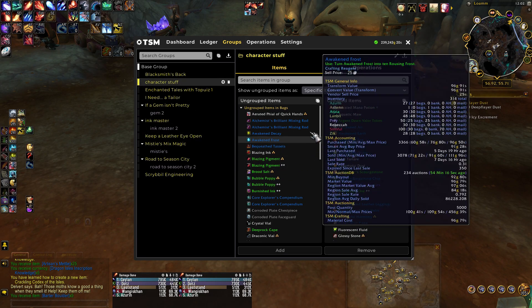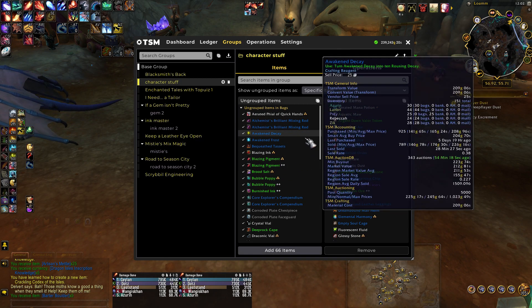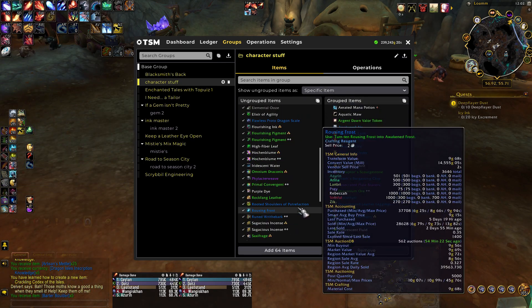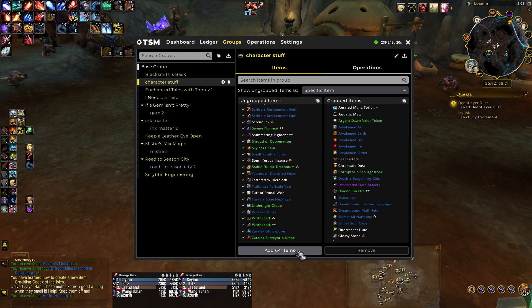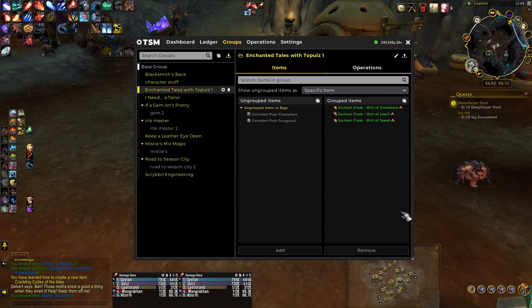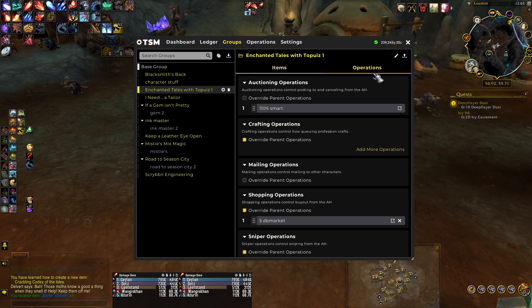I put all of my items that I have on my regular profile just in the folder called character stuff just to get it out of the way, and that one's not set up to buy or sell anything. So here's the enchants for enchanted tails when that quest is open. You need five of each of those, so it's set to buy five.